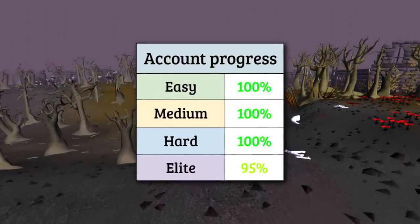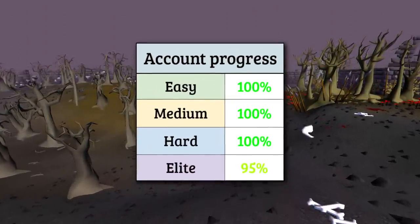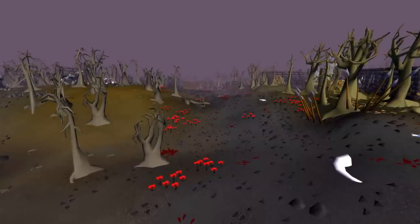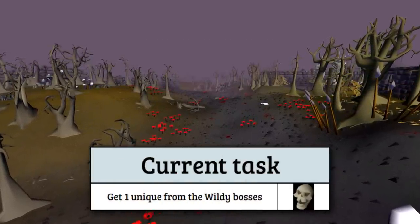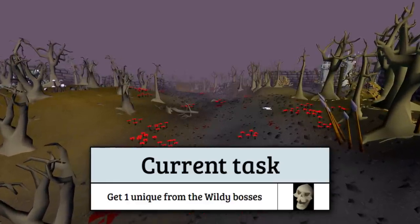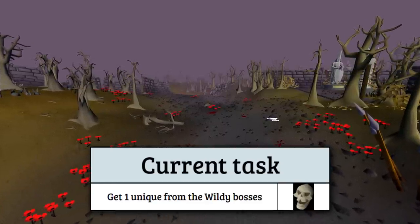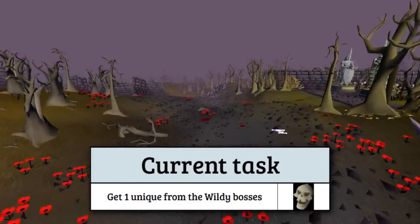Today is the day we will complete all the remaining Elite tasks on the spreadsheet, and as such we'll be finishing the Generate Task series that we started over 4 years ago. The first task on our list is a new unique from the Wildy Bosses, and for that I'll be killing RTO to try and get my first unique item there. Get ready for over 50 minutes of action-packed tasks with a bunch of surprises along the way — you do not want to miss the end of the video, so stay tuned!